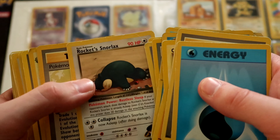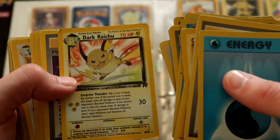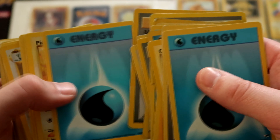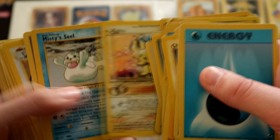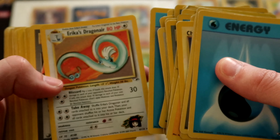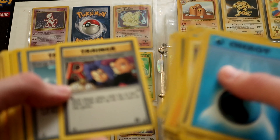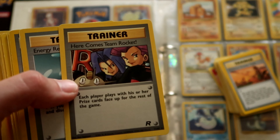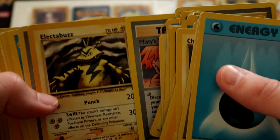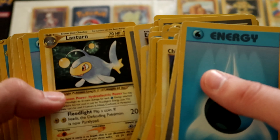Rocket's Snorlax — I always thought that was cool. Dark Raichu, tacked on at the end of the Team Rocket set as a rare one. Master Ball, Pichu, Misty's Seal, Brock — just Brock — Erika's Dragonair, very cool. Here Comes Team Rocket — there is a foil version of that as well. Energy Removal, Moo Moo Milk, Misty's Tears, Electabuzz, Misty's Dewgong, Erika's Stantini, Lantern.